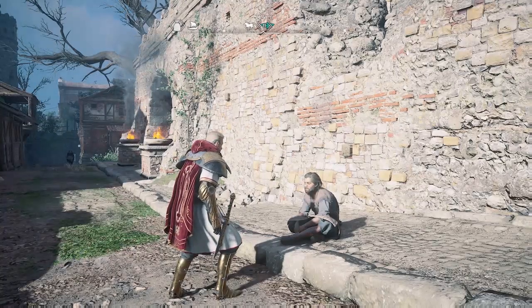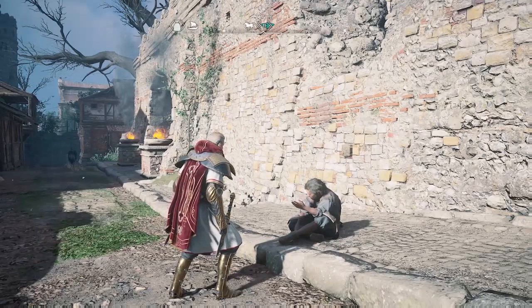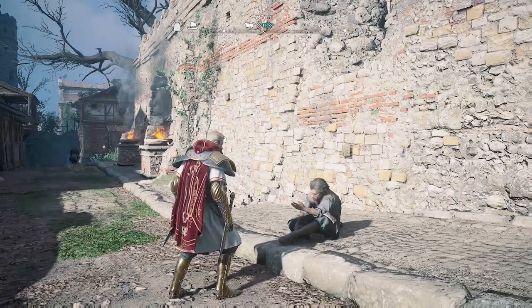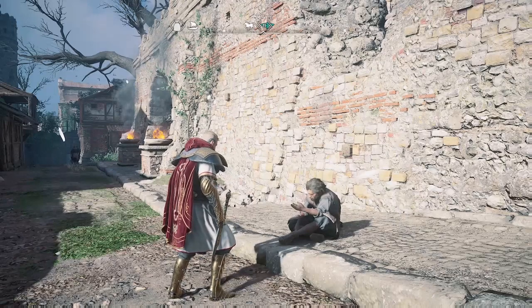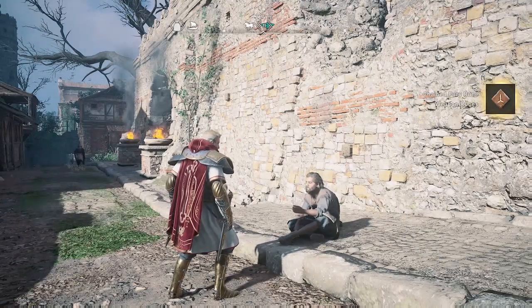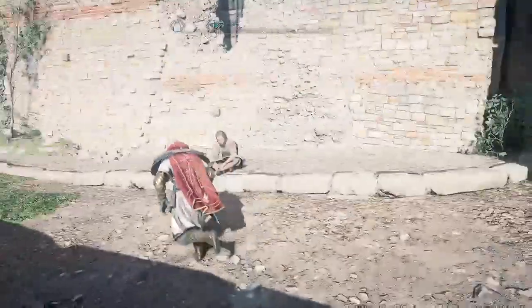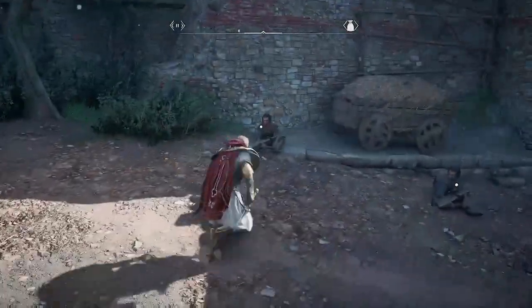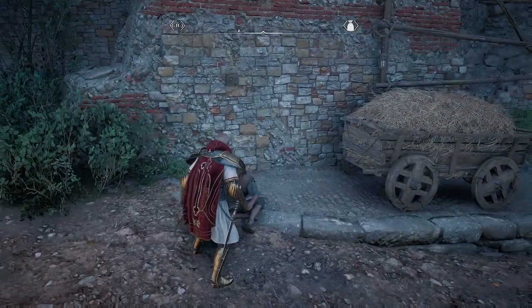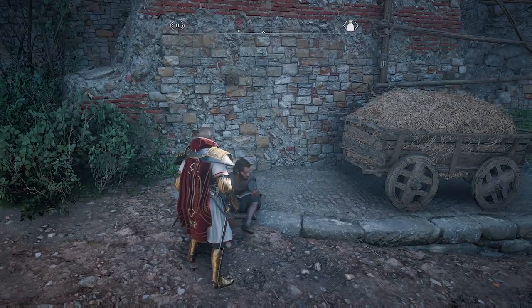If you don't like using your bird for some reason, you can also reset the beggars by going to different ones. You can talk to this beggar, get the rune from him, then go to the other beggar and get a rune from him — there are three standing right here. I'll show you: go over here, give five coins to this one, and he'll give you the exact same rune.